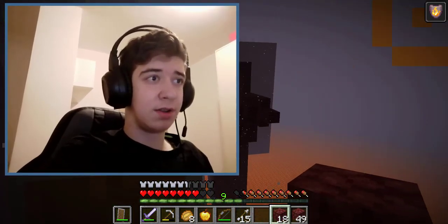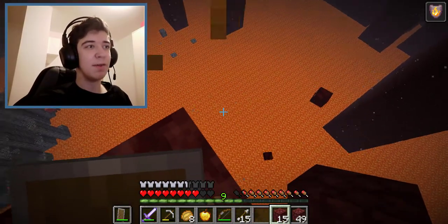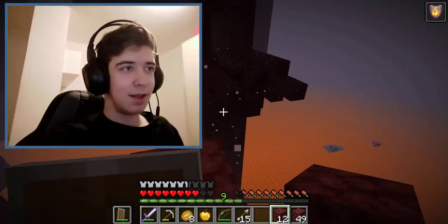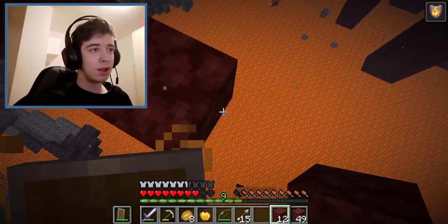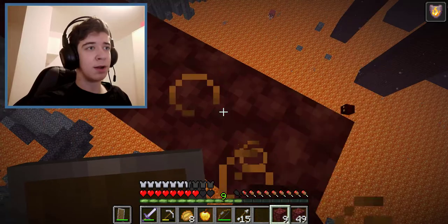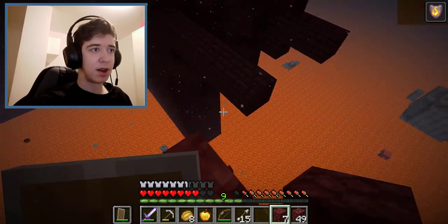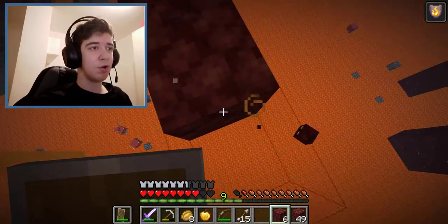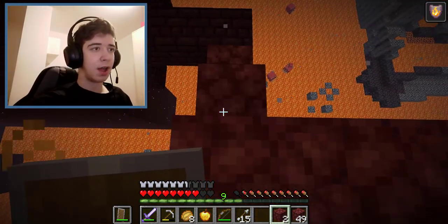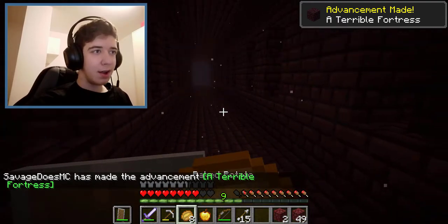I have a bow and arrows so if I'm smart I should be fine — I can take out skeletons from range. The magma slimes keep falling from above like they're literally dropping from the sky into the lava. I didn't need as many blocks as I thought. I need to keep close eyes on any shooting mobs so they don't knock me into the lava. Perfect — I just built a bridge all the way to the nether fortress!